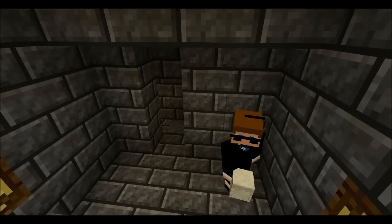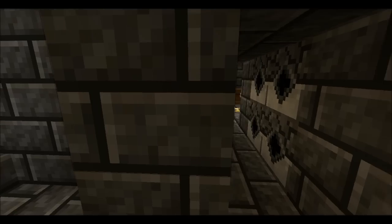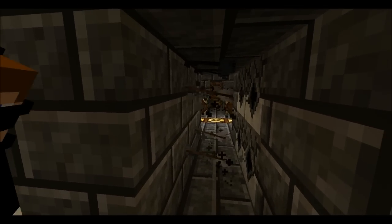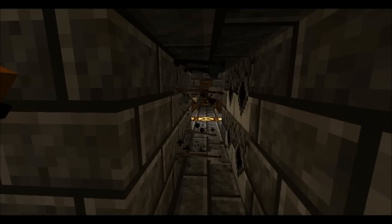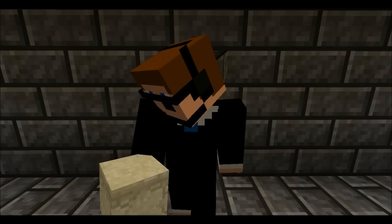As you can see from this stone pressure plate, we have a repeating arrow trap. Luckily we're in creative mode so it's safe to go through — otherwise that would be very dangerous.